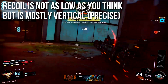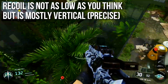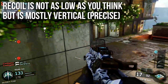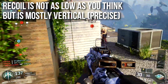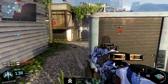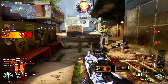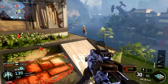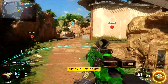The recoil is not as low as you might think. I considered this the low-recoil assault rifle for Black Ops 3 — I was wrong; turns out that's the ICR. But the recoil is mostly vertical, meaning it's precise and predictable — it does the same thing over and over. You can very easily correct or control for this recoil, or let it work for you. It doesn't have a lot of side-to-side wobble, so I have really no issue with it and think it's pretty good.